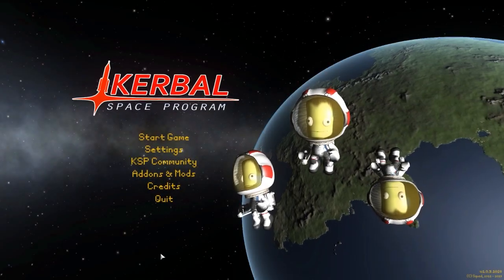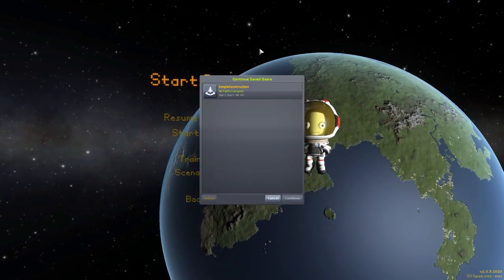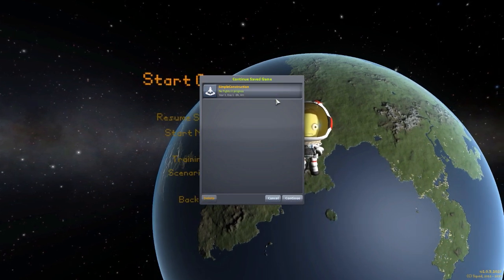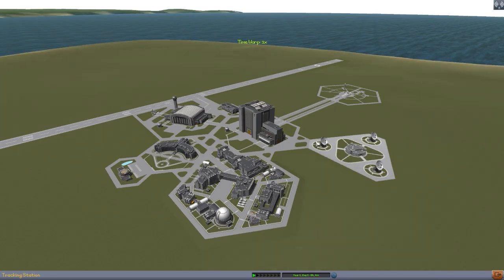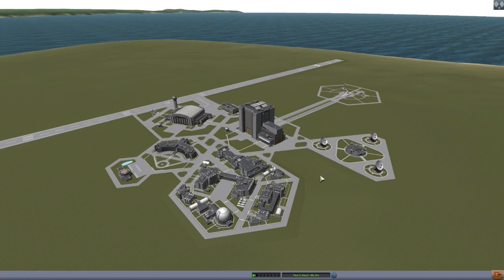Alright, hello everyone and welcome back to Kodobo Space Program, where today we're having a look at yet another wonderful mod, this time in the form of Simple Construction, which is being made by forum user MatterBeam. What this piece of work looks to add into the game is simple rocket building capabilities to your stock parts. It wants to do this by taking the Extraplanetary Launchpad mod and stripping away all of its unnecessary bulk and clutter, adding its functionality onto parts that already exist in the game, which is quite cool.